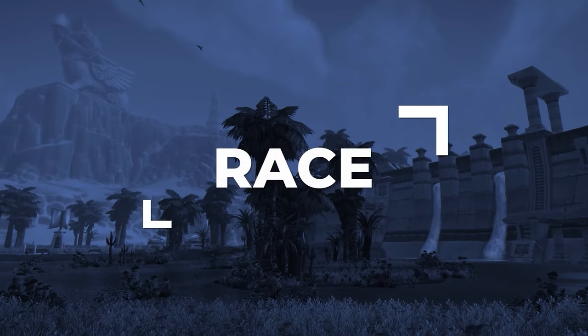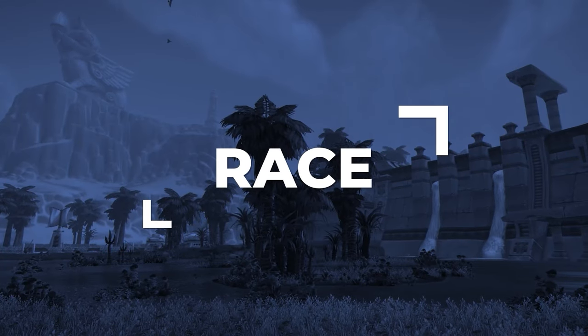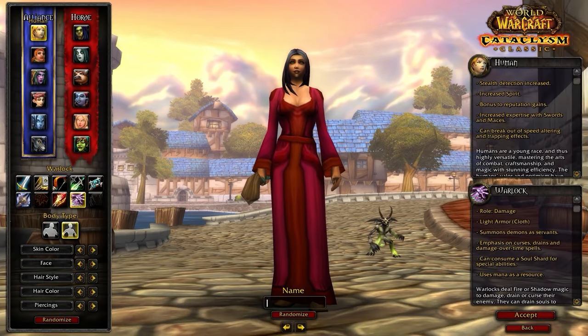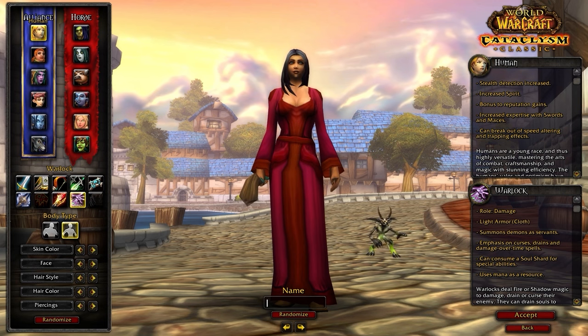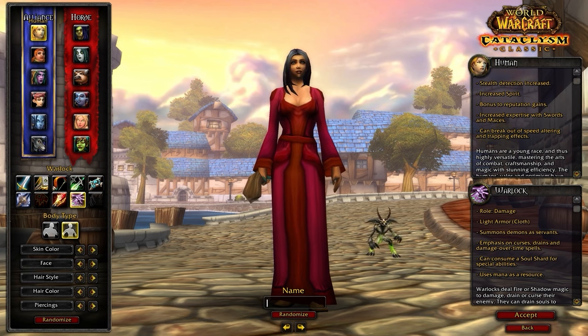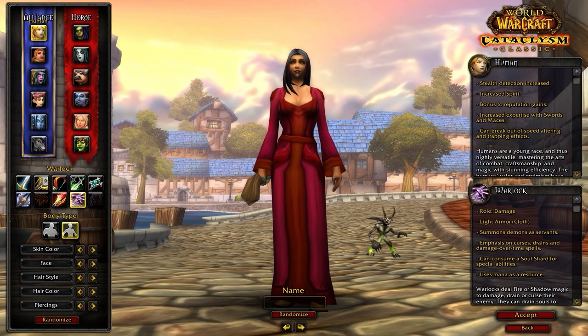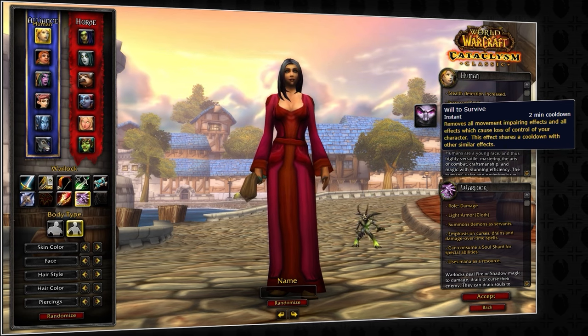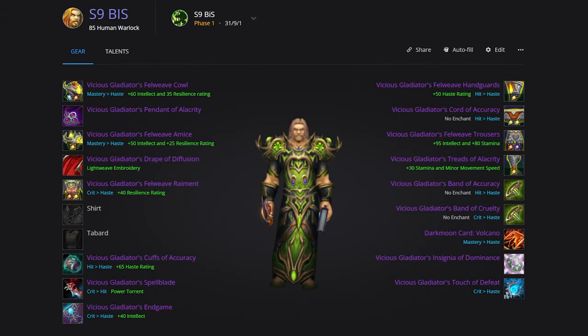Let's kick things off at the character select screen where it's time to choose your race. As with most classes, Human is going to be the best option if you're playing Alliance. The Double Damage Trinket is honestly just too good to pass up. This is because of Will to Survive, which allows you to break out of any crowd control on a two-minute cooldown. As a result, you can equip two damage trinkets instead of one, which can be used to snapshot your dots.